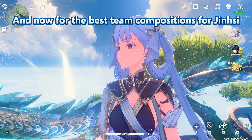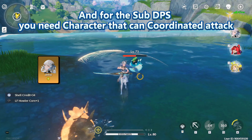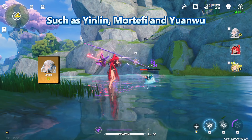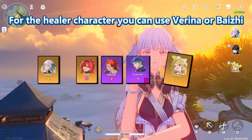Now for the best team compositions for Jinsy. Jinsy is the main DPS. For the sub-DPS, you need characters that can perform coordinated attacks, such as YinLan, Mortuffy, and YuanWu. For the healer, you can use Farina or BayZ.